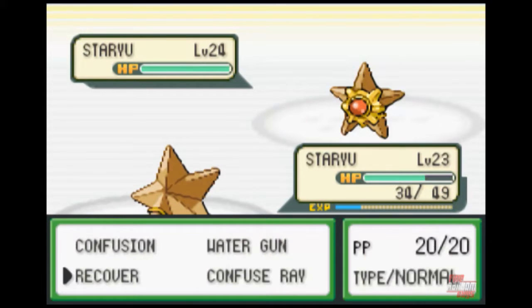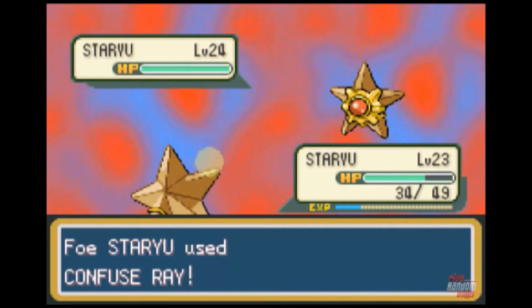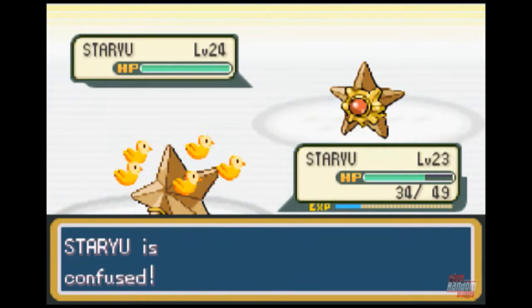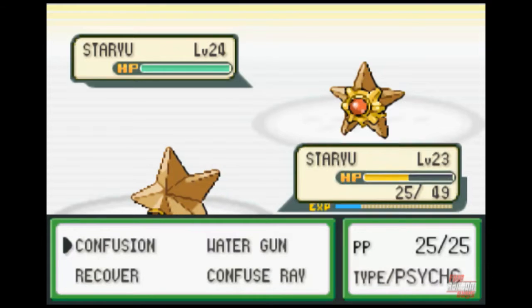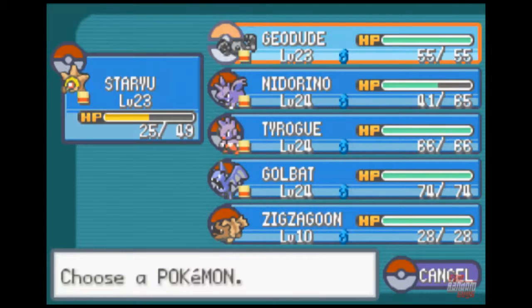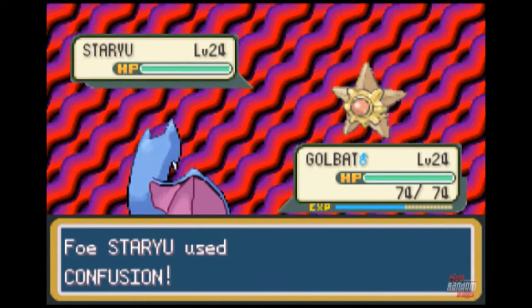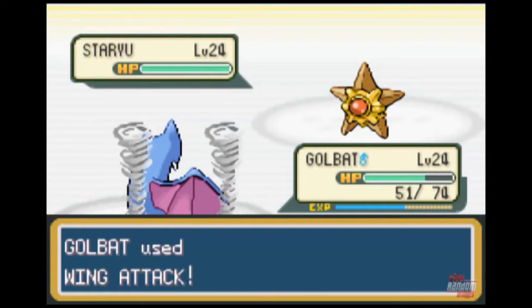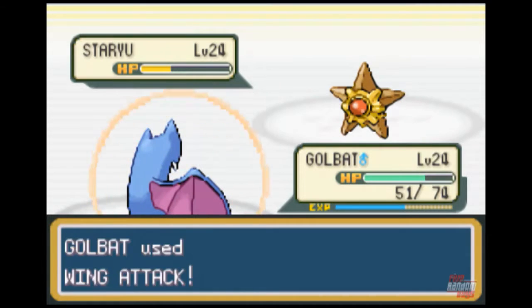That was my next move. Really? You went — oh my gosh. Alright Staryu, you better snap out of confusion pretty quick. Motherfucker. We'll switch it out. It probably won't survive the confusion though. Oh — do wing attack. There we go, doing some damage now.